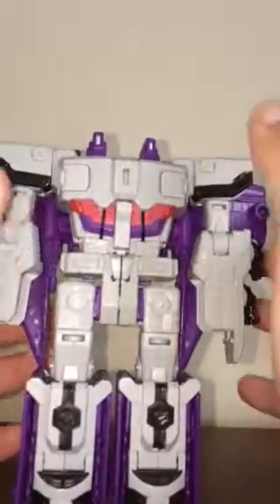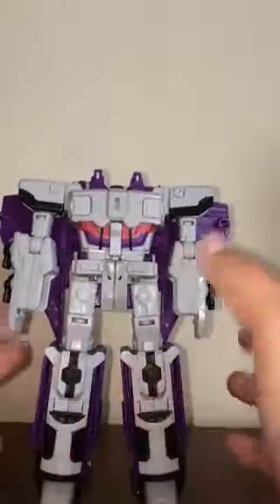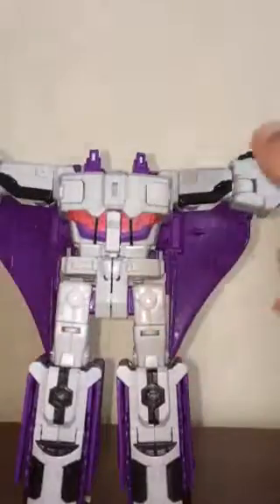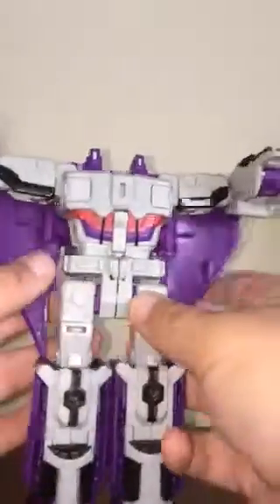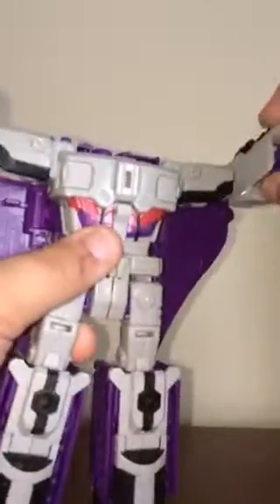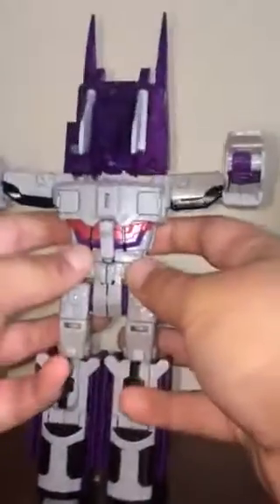It's not as convincing as G1 Trypticon, but we'll test that theory. So, we're going to go into battle station mode first. We're going to need to fold these arms up — bend them at the elbow and fold them up. Unpeg the wings and fold them back. Like so. And I'll fold those wings up for now.